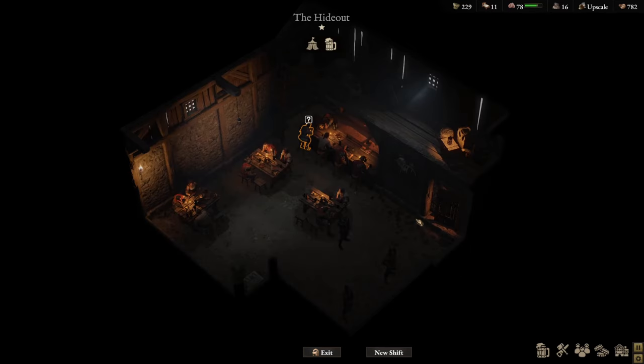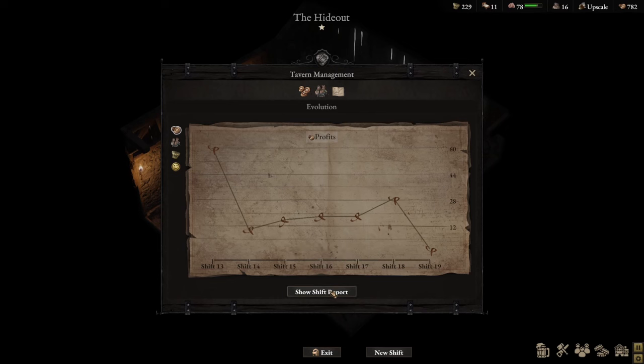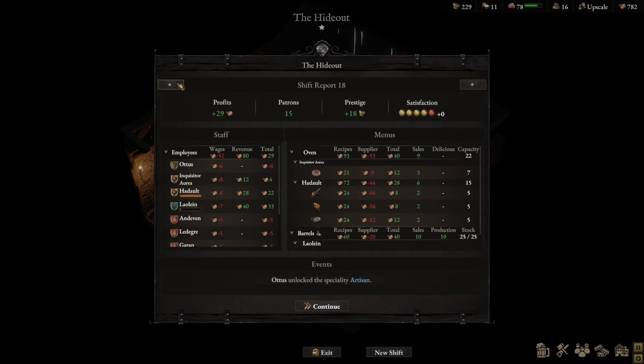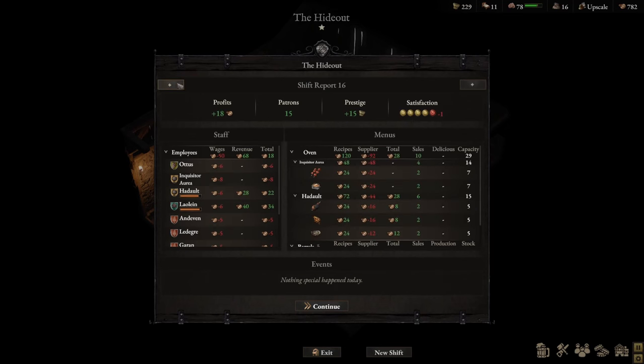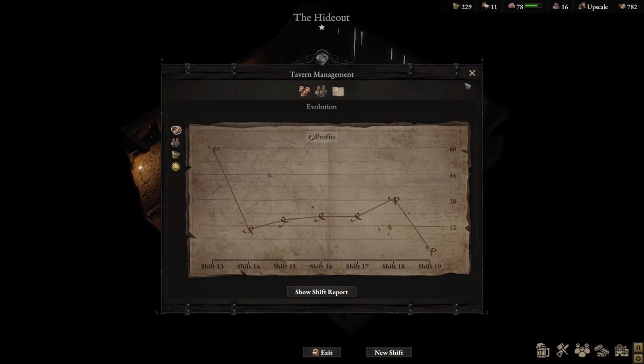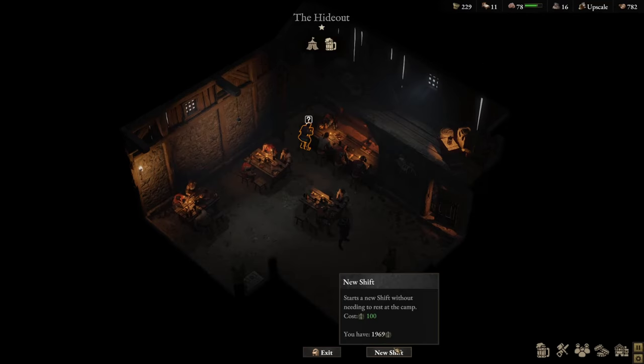Now if you want to access the shift report after you've exited the camp, all you have to do is go to Tavern Management, click on the growth section, and then you have 'show shift report.' The good thing about this option is you don't just look at the most recent one — you can go back in time and look at every single shift and what it has to say, including any events that happened. The shift report can also be generated if you instigate a new shift using the new shift option.